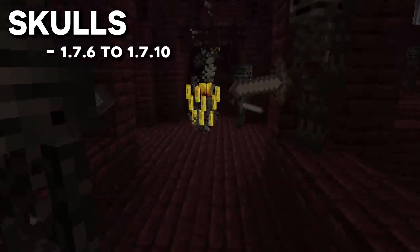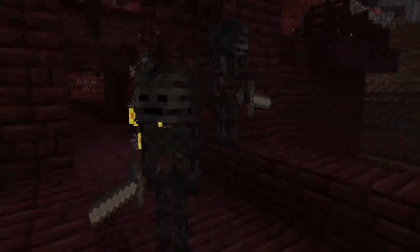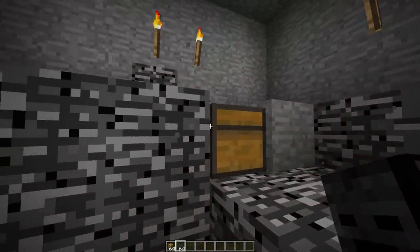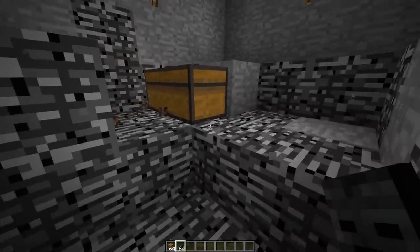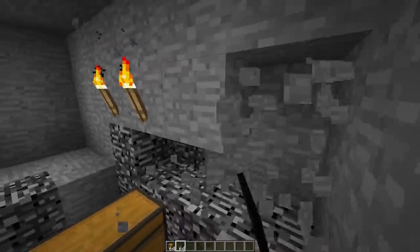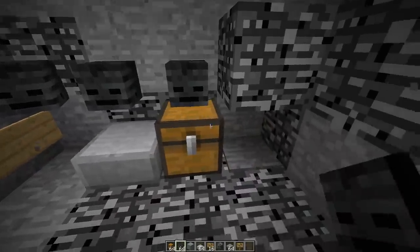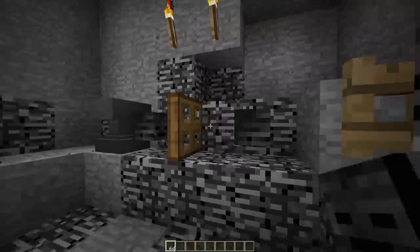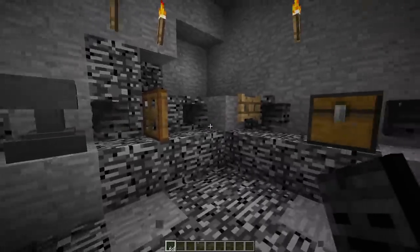In 1.7.6, a new bedrock destruction method was introduced: the skull method. If you placed a skull, such as a wither skull, on the side of a non-full block like a chest, it would literally just replace the block — including bedrock. To break bedrock above the non-full block, you could use slabs, chests, signs, or pressure plates. To break blocks from the side, you could use anvils, trapdoors, fence gates, and more. This bug was patched in 1.8.